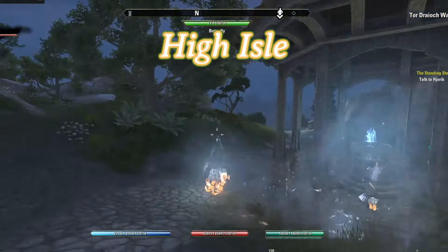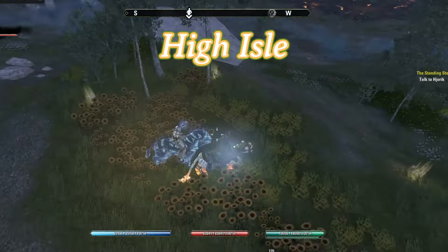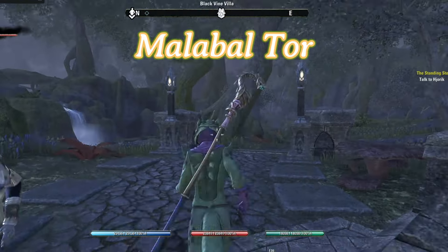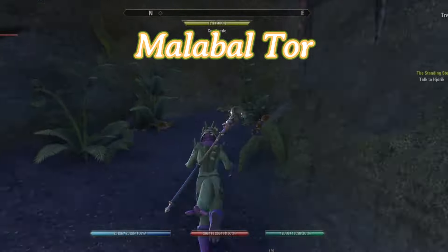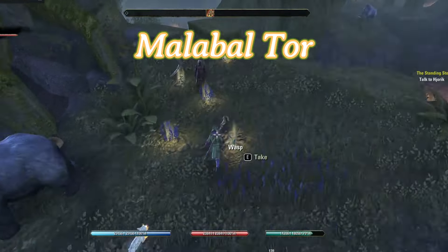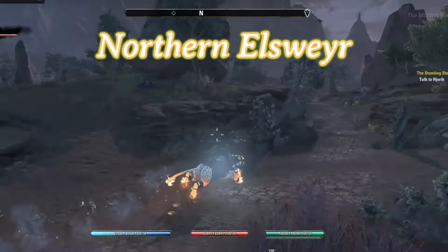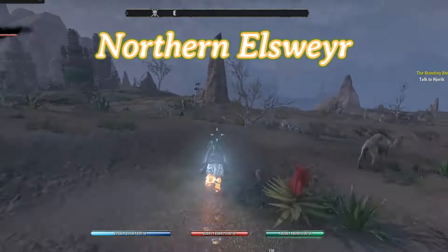Next we have High Isle. This is one of the ones I find I have to go really far to reset — the alchemy locations themselves are very spread out. So for this, I run north with the road until the road curves, and then come all the way back. Next, Malabal Tor — this one is a little tricky to find in the first place. But once you see this survey, you just run southeast around these large trees and then come back up to where the survey is to reset it. Next we have the Northern Elsweyr survey. I tend to find you don't have to run very far — just run down south around that very tall rock, and you're good to go.